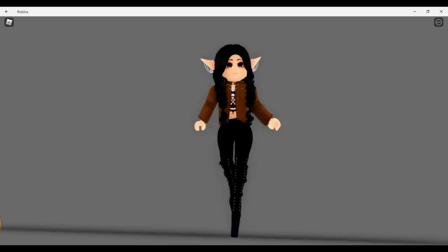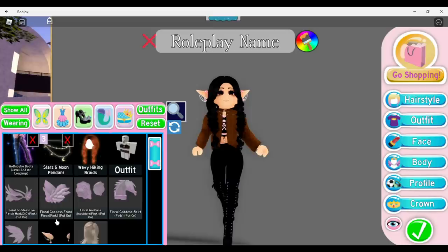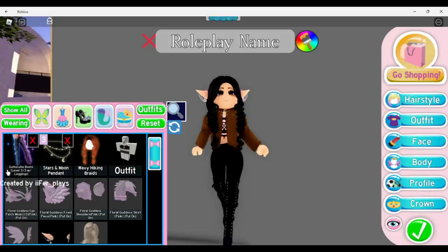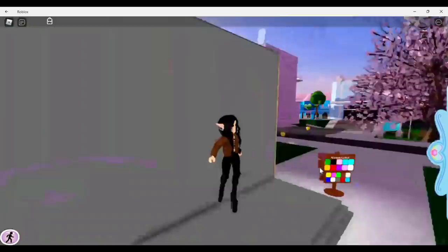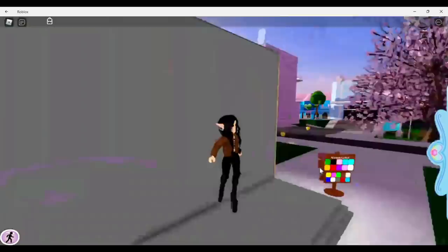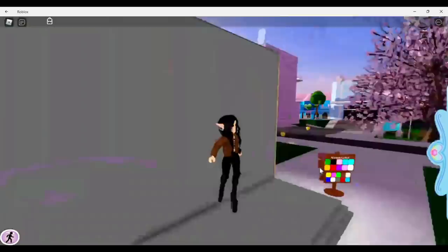For the last jacket — the leather one — this one is working perfectly with no glitches, and I think it's really cute. For accessories I'm wearing my Roblox Lovely Horror Elf Ears, the Gothic Cutie Boots level three with leggings, the Stars and Pinned Stars and Moon Pendant necklace, the Wavy Hiking Braids, and the Wavy Hiking Braid Bangs. For the outfit I scrolled through outfits and put on the Gothic Cute Emo Punk Y2K — it looks really cute and I love this outfit a lot.